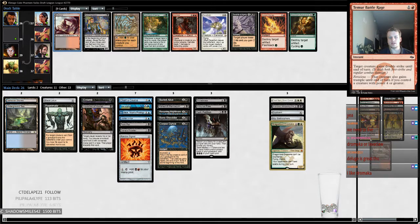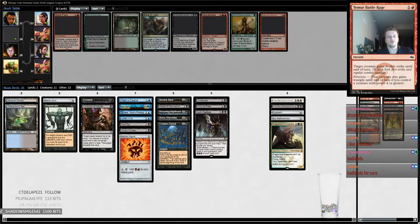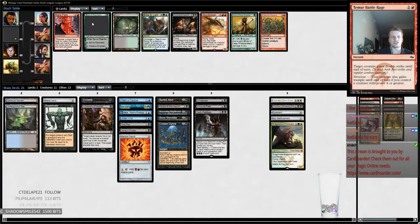In case we want to splash, we can take Dark Confidant. I think I want to take Desecration Demon because it's fine to reanimate and you can just play it on four and it's huge. There's not really anything else in this pack that's any good. We might not play it but we could.